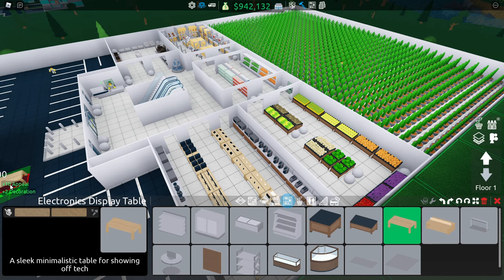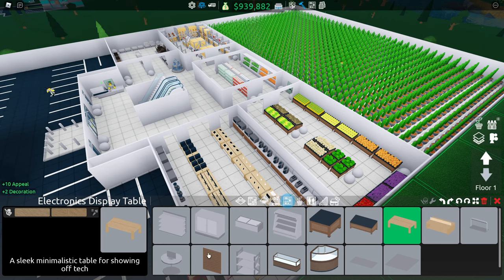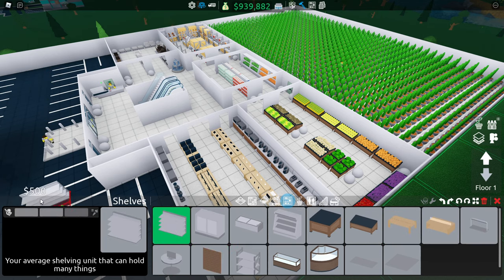Tip number 12: Some shelves give a bonus called appeal. This bonus gives customers a higher chance of buying the items stocked on them.